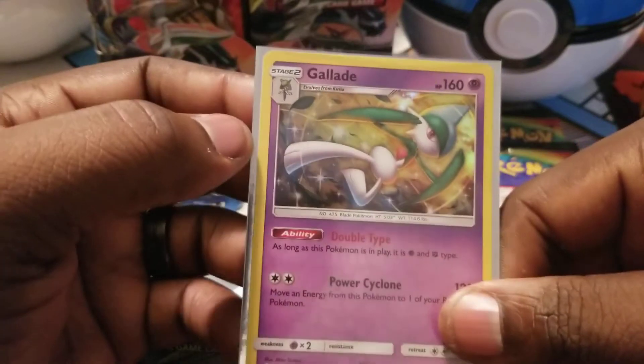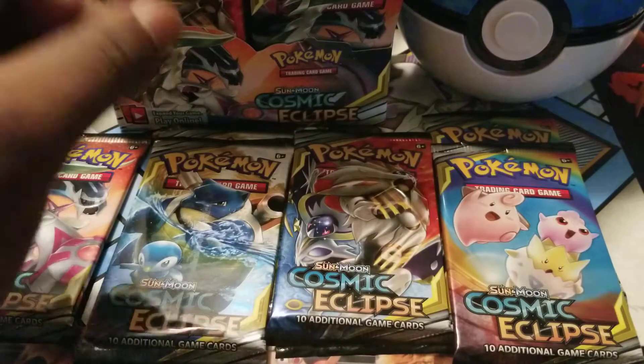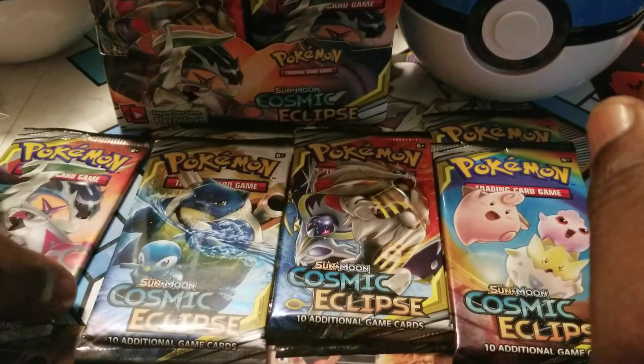I already have one of these, so guess what — this will be in one of the tens. That was a first pack magic — the first pack magic was a hollow!